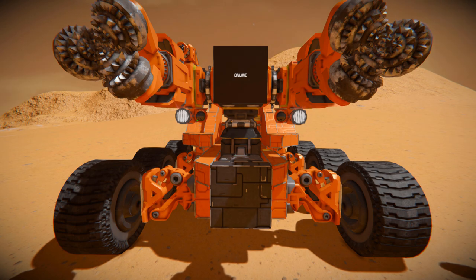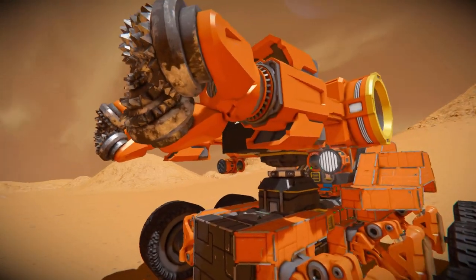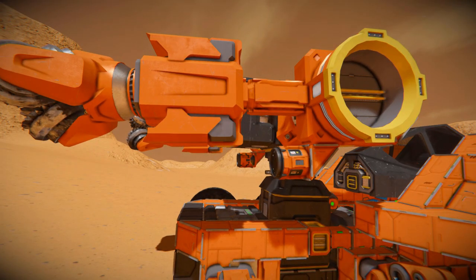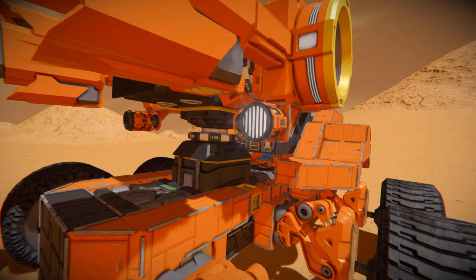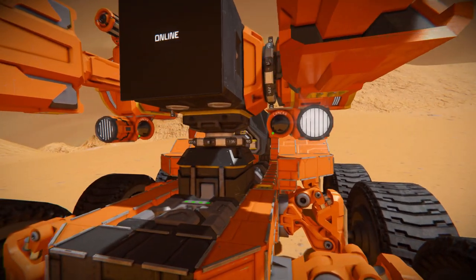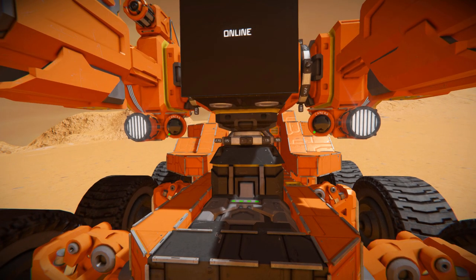To the left and right there we've got some advanced rotors which have been connected onto our drills, and the drills are connected onto a piston to allow them to extend out away from the body of the vehicle. We've got some spotlights as well to light up the darkness in case we go deep into a cave, and some cameras just to help aim them in case they get jammed.